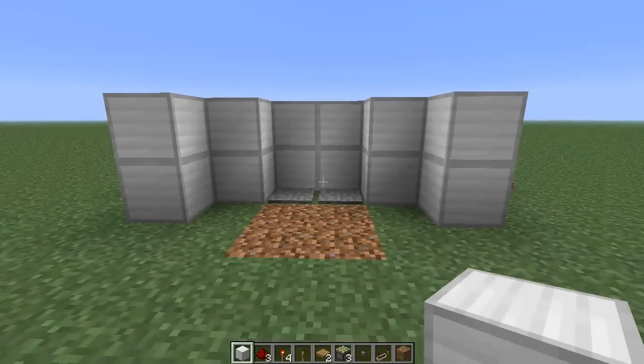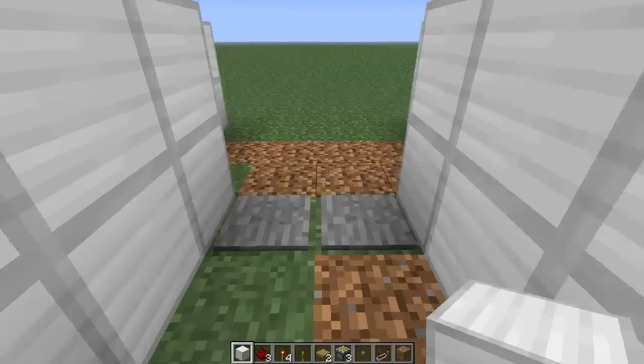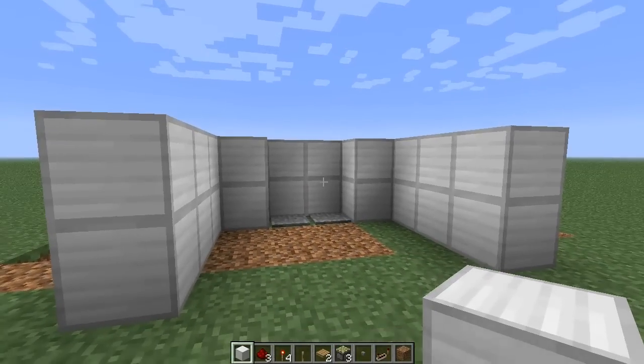And there you go, you have some nice piston doors. The same circuit as this one over here, but it's all underground, hidden away. And it's just a much neater scenario, pretty much. I guess that's it for this time guys — I'll see you in the next episode.